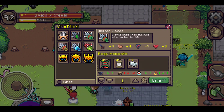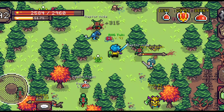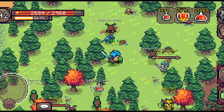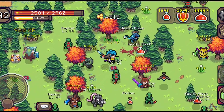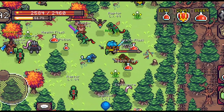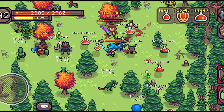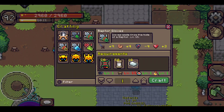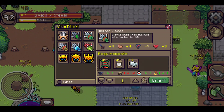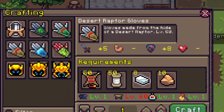The requirements for Raptor Gloves are green raptor hide, which can be obtained in the green raptor area — it's common, not rare, and you can buy it cheaply from other players. Thread can be found at the merchant. The silver bar can be crafted, and it's actually very useful in this update because you can use it to make gloves and accessories.